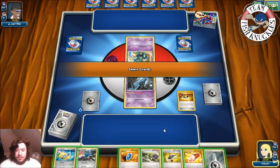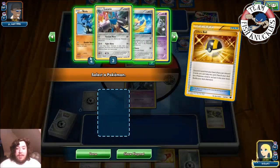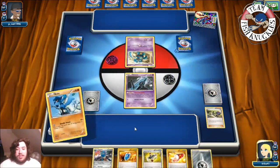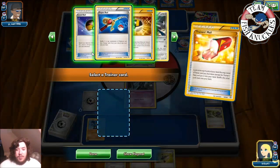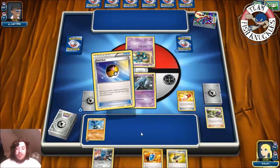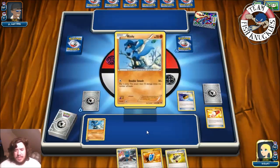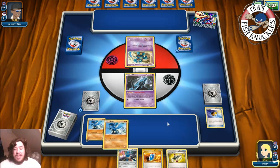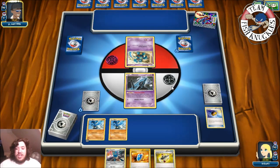We Ultra Ball, discarding Jirachi, grab a Riolu. Put Riolu down, attach Steel energy, use Trainer's Mail looking for Love Ball — and we got it. We can get two Riolus down, which is great. Grab a Riolu, and we'll just pass for now — no real threat of us getting knocked out. The question is does the opponent fill their bench up or try to power up Golurk by putting lots of Pokémon down.